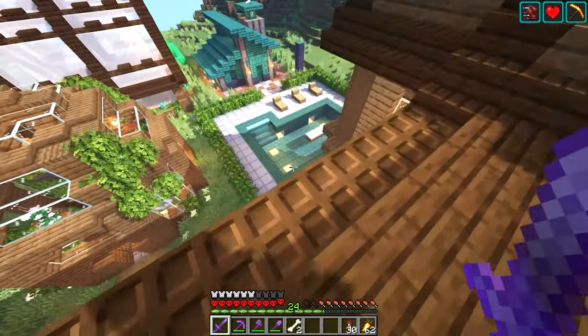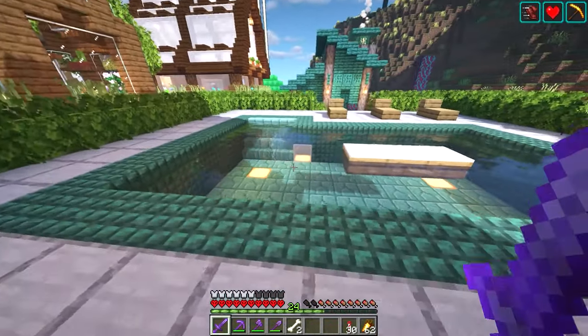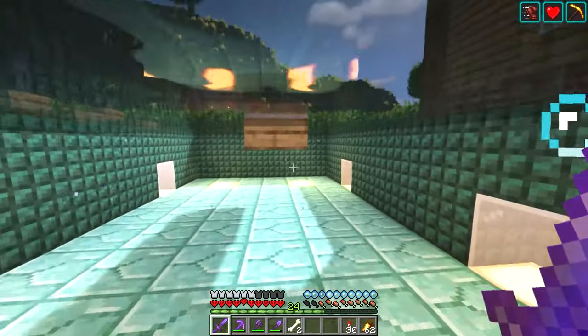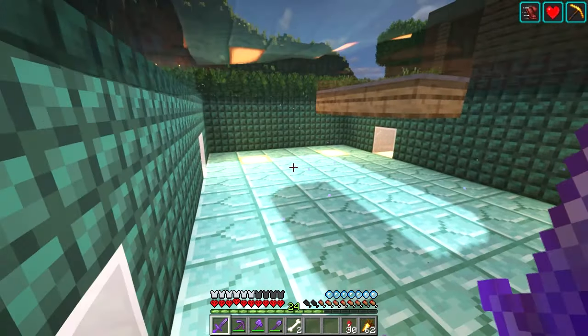Number sixteen: pool. In my backyard here, I've got a very simple pool design. If you have access to the prismarine block types, I highly recommend you try a pool like this. Add some sea lanterns at the bottom to create light emitting from the pool. I think prismarine blocks just go well with any sort of water build.